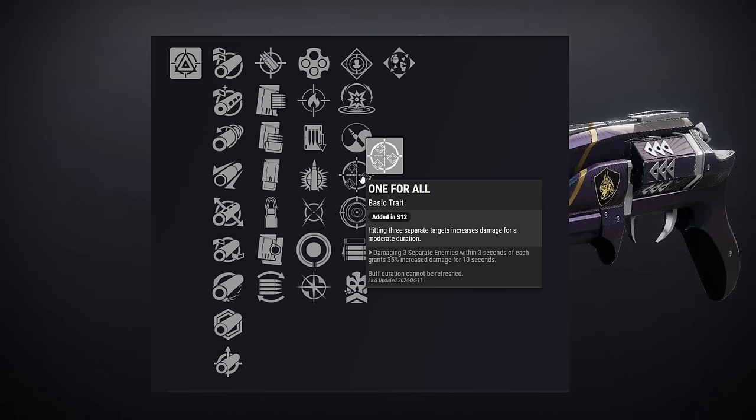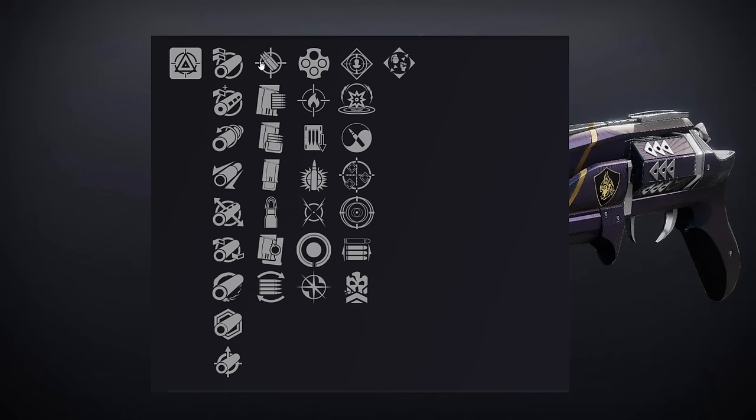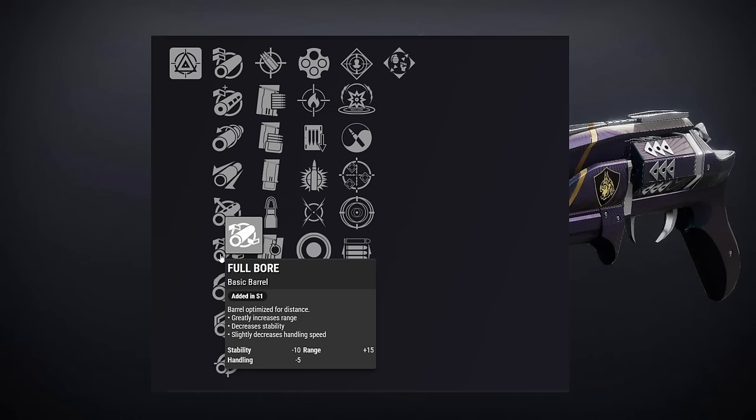And then we've got the Midnight Coup — let's have a quick look at the perks. Final column: Rampage, Kinetic Tremors, Zen Moment, One for All, Frenzy, Opening Shot, or Desperate Measures. Third column: Outlaw, Firefly, Shoot to Loot, Explosive Payload, Moving Target, Attrition Orbs, or Enlightened Action. Second column: Accurized Rounds, Appended Mag, Tactical Mag, Extended Mag, Steady Rounds, Alloy Magazine, or Flared Magwell. First column: Arrowhead Break, Chambered Compensator, Corkscrew Rifling, Extended Barrel, Fluted Barrel, Full Bore, Hammer-Forged Rifling, Polygonal Rifling, or Smallbore.